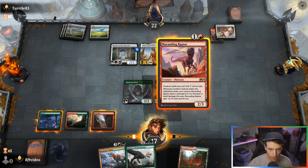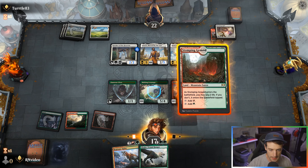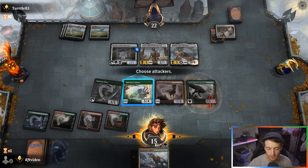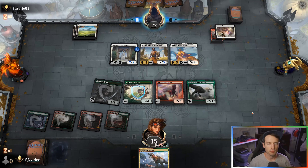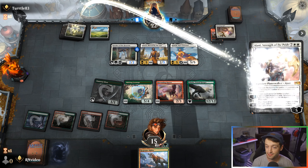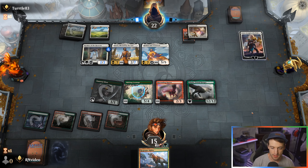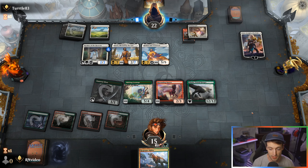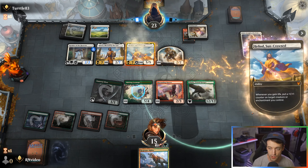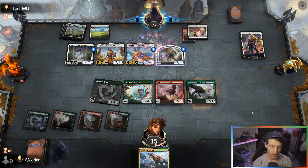Let's go Marauding Raptor, then Stomping Ground, pay some life, and Ghalta. We're not going to attack right now just because they can block with Heliod — a 5/5 indestructible beats a 5/4 that isn't indestructible. We'll be attacking for a lot of damage next turn with a lot of creatures. Best thing we can do right now is get Ram Through again to do a lot of work.